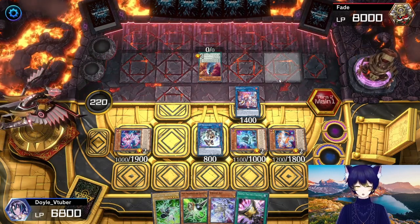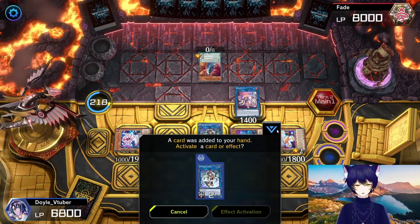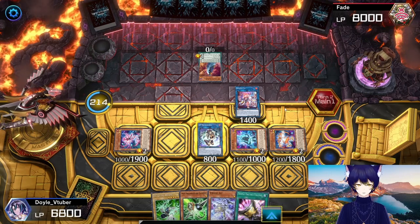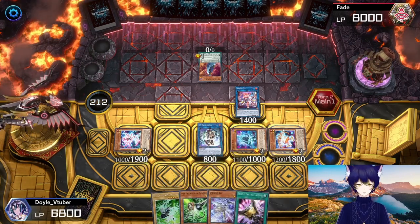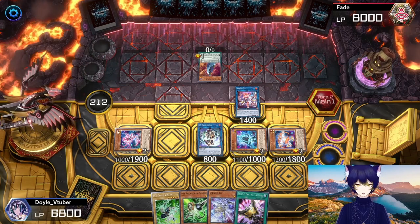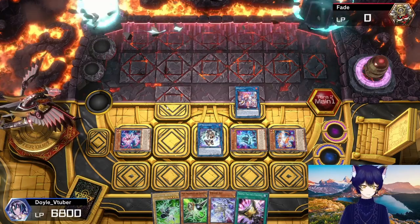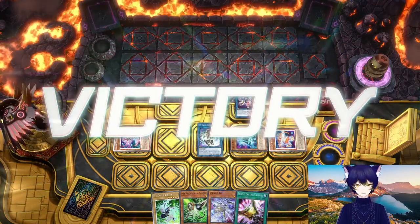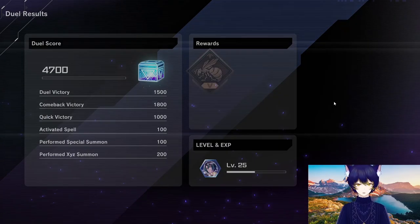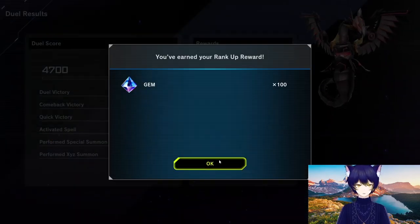I do get the sense that our opponent might have a little bit more for us than meets the eye. I'm almost tempted to go into our Appaloosa if I didn't think we could maybe get by on a Spell Trap Negate at this point. Oh, nope — that's it. Okay, that was enough. Perfect. Well, a nice, quick, easy one to start us off there today. And our rank up. We're on the single duel rank up games, which feels really nice. We're up to Bronze Tier 4.